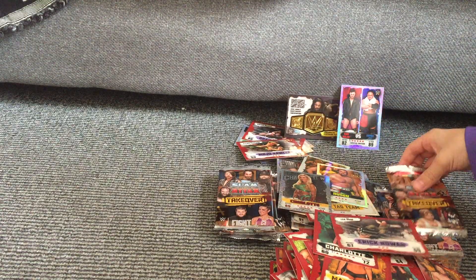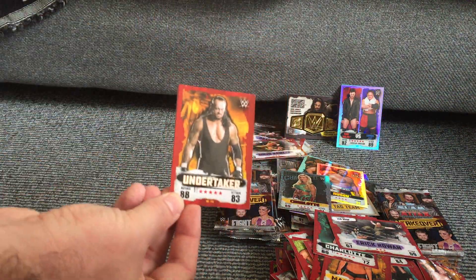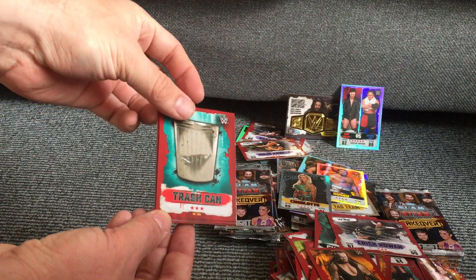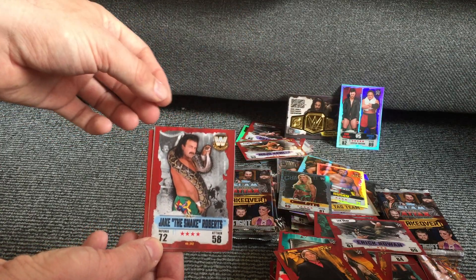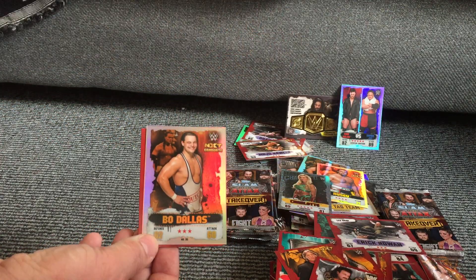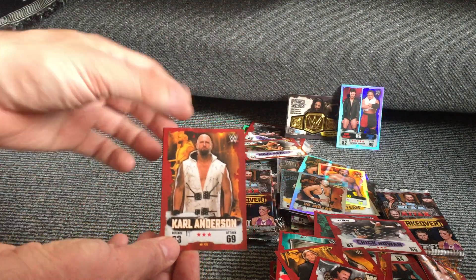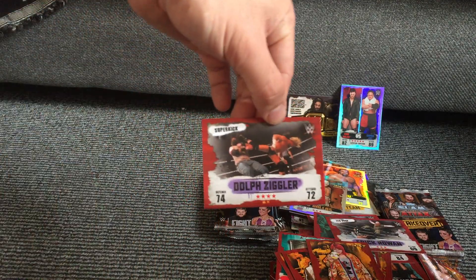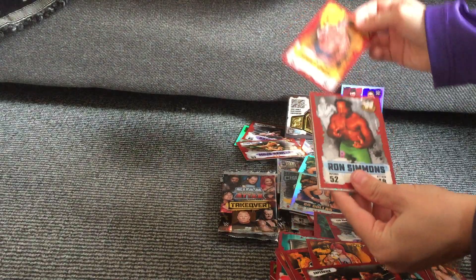We have Fandango, Kevin Owens, Mandy Rose, Charlotte, Eric Rowan Leg Drop, Rusev NXT graduate, Charlotte's signature, and we have a limited edition which is Finn Balor versus Samoa Joe. Wow, so we've got three foil cards in the same pack, which is pretty cool. And then we've got a proper WWE legend, The Undertaker, the Trash Can, William Regal, Jake the Snake Roberts. Then we have a Bo Dallas NXT graduate, Carl Anderson, Asuka, and a Dolph Ziggler Super Kick.